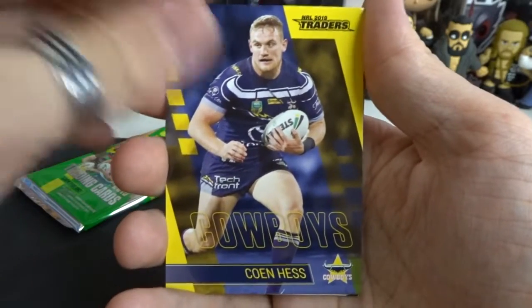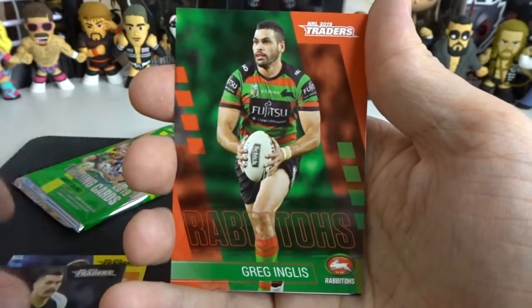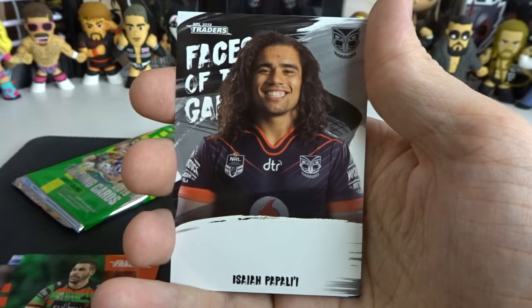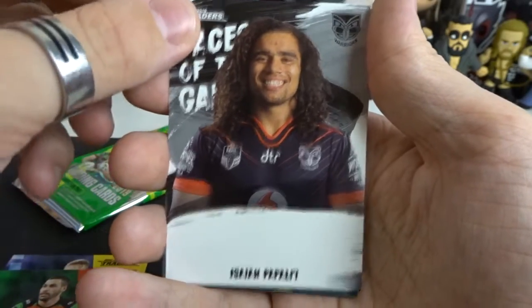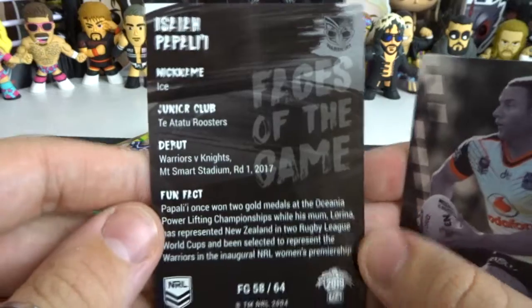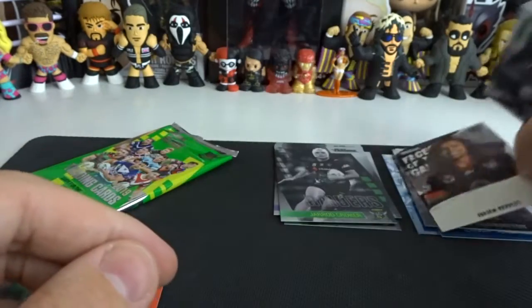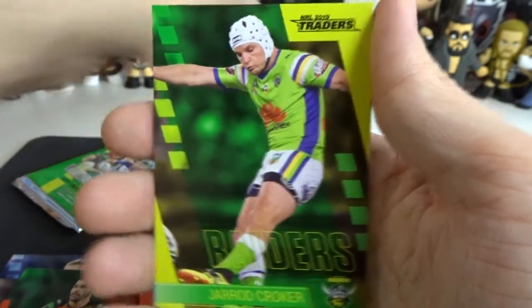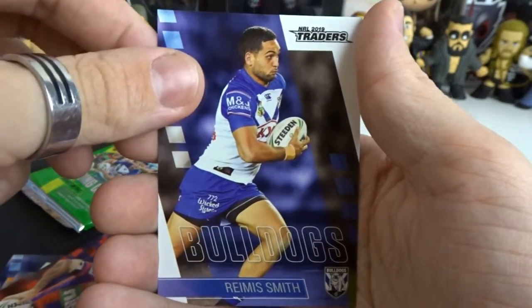Cohen Hess from the Cowboys starts the next pack, then Thal again, Campbell-Gillard again, Inglis again, and our rare is going to be another Face of the Game — it is Isaiah Papali from the Warriors. The name is a little bit hard to read in that fade-out style text. We have Blake Green as a Warrior for our parallel, then Jared Croker, Paul Gallen, Mitchell Pearce, and Remus Smith.